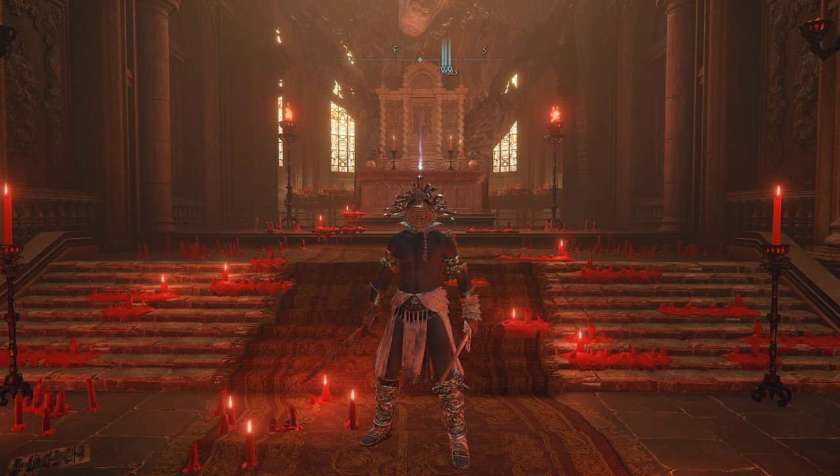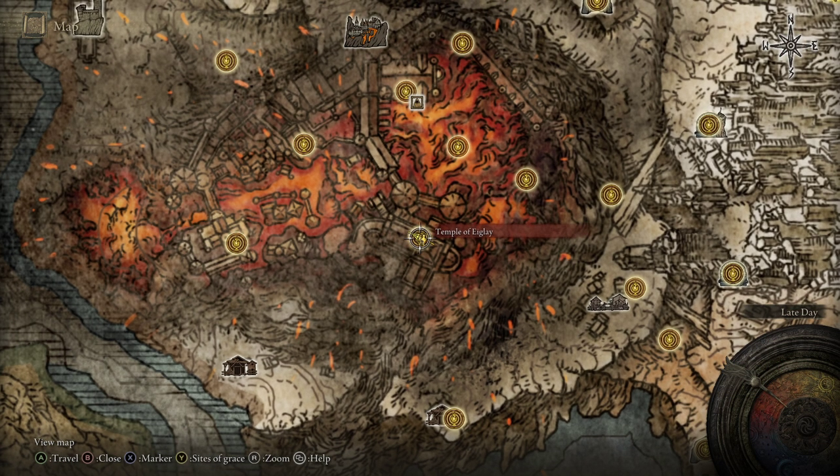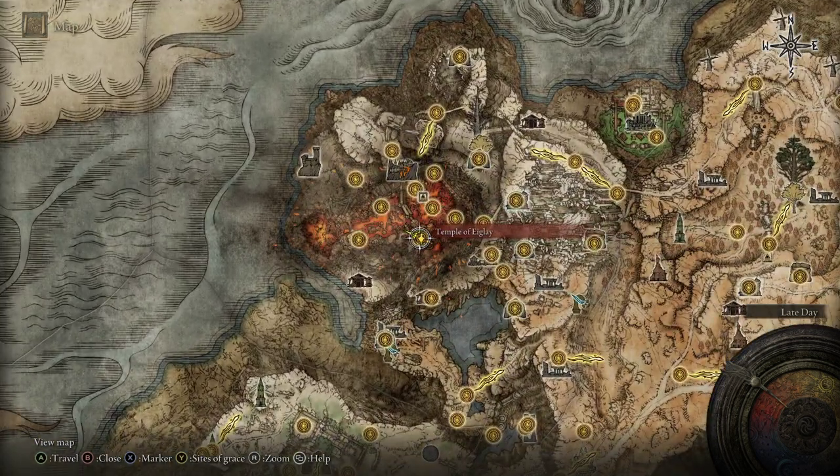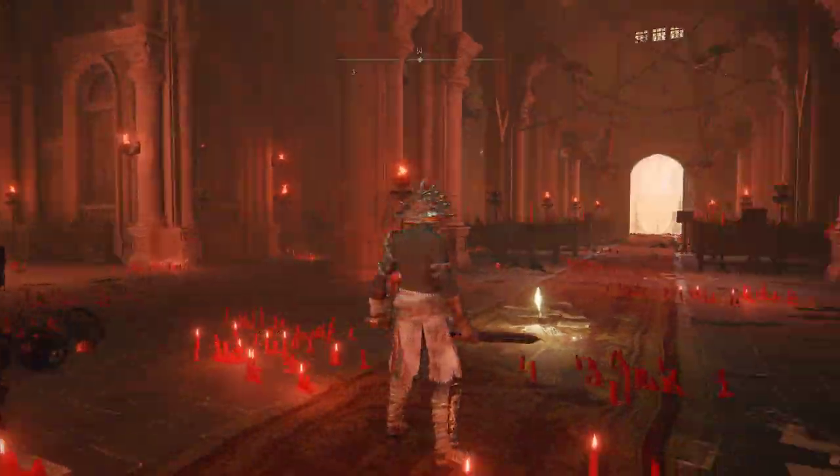If you'd like the Gelmir Glintstone Staff, all you need to do is head to the Temple of Eiglay here in the Mt. Gelmir region. This is the grace right where you kill the Godskin Noble boss fight.